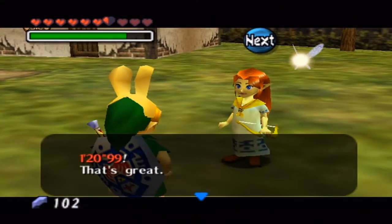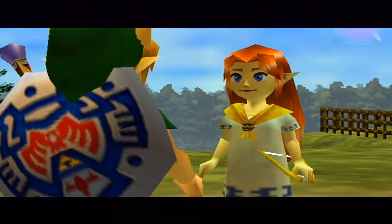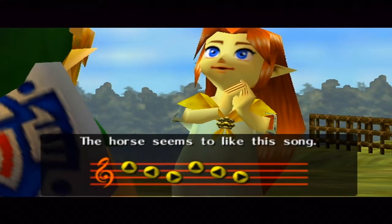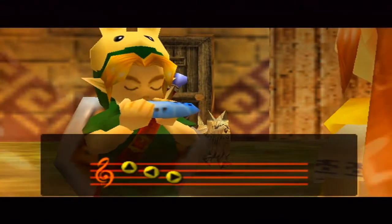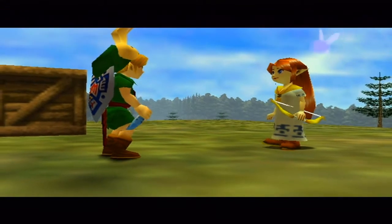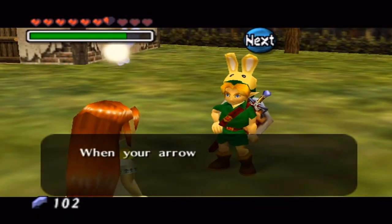So what have you got to say, Romani? 'That's great! You two work perfectly together. I'll teach Romani's horse-calling song to you, Grasshopper. Now you two get along and go practice somewhere.' It's Epona's Song — the Song of Two Who Are Bound By Trust. That's right, I got my horse back.